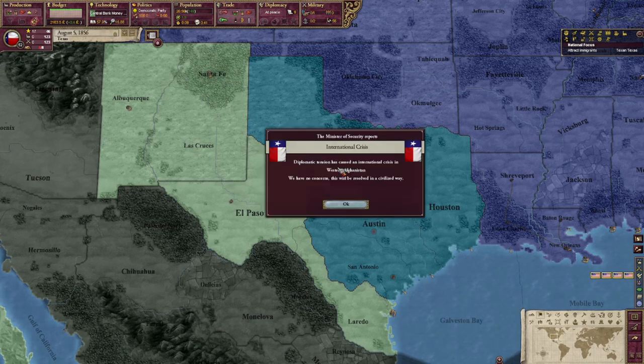Diplomatic tension has caused an international crisis in western Afghanistan. I think we'll go ahead and call it here for the day and we'll pick up tomorrow with this international crisis that's brewing. We'll take a look into that and see what's going on. I hope you guys enjoyed that as much as I did. We're watching our budget come back up into the green. Thank you again to the commenter that suggested the admin efficiency — that looks like it's really starting to pay dividends, no pun intended. If you did enjoy that, please be sure to do all the YouTube stuff if you haven't already. And always remember: sometimes you win and sometimes you learn. I hope we all learned something today and I'll see you next time.